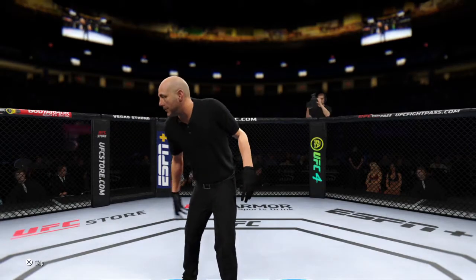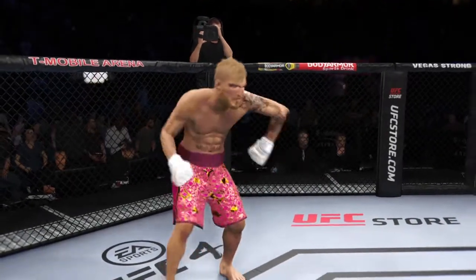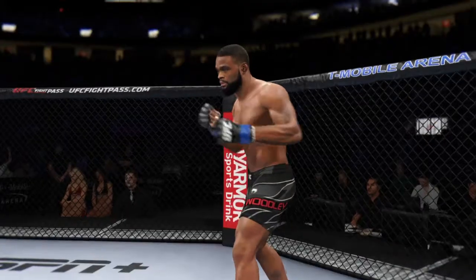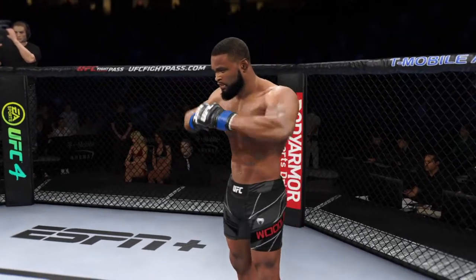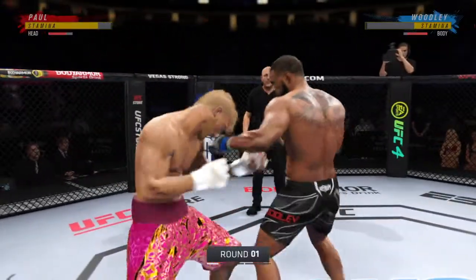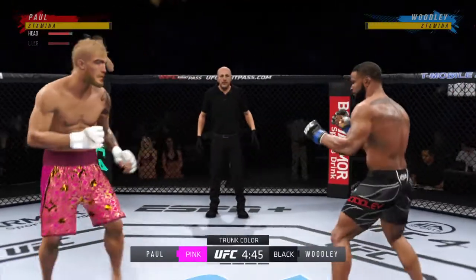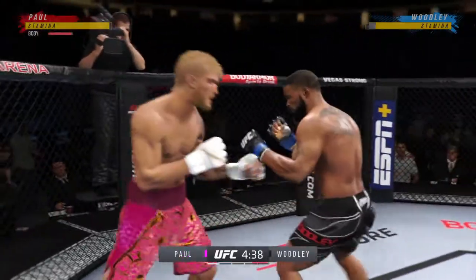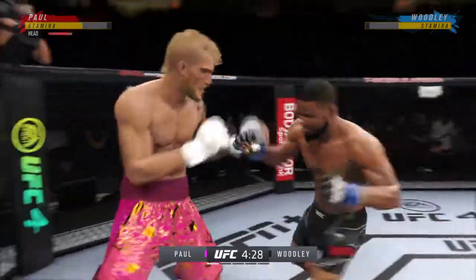Weight division matchup. Let's get this one started here. Round one is underway, and we've got a striker who is a force to be reckoned with tonight. He draws a guy who can do a little bit of everything, and that guy is usually the one that will have the advantage. But we know what a high-level striker is, and this guy is as high-level as we've ever seen in the UFC.